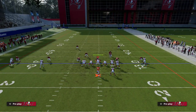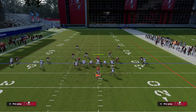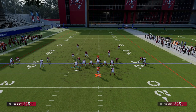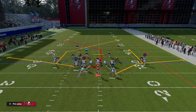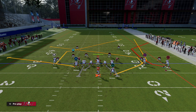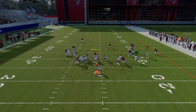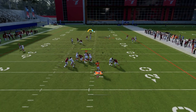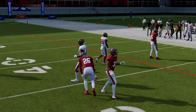A variation of this play is actually found in the audibles of this formation. Curl flat could be seen as an inverse of this play. What you could do is still route the receiver but motion him across, then wheel the running back, slant your backside, and maybe an out route to the tight end. It's a little more complex setup, but maybe a little better against man because your tight end out route and your slant on the backside are going to be really effective.